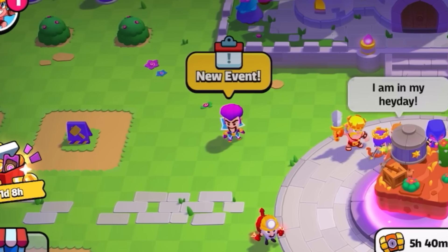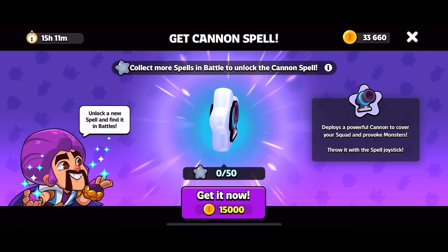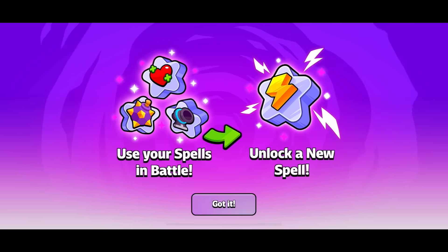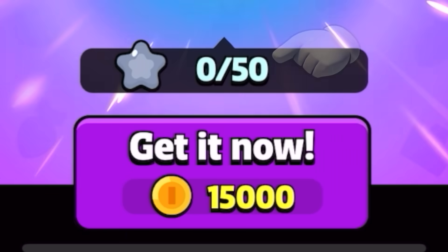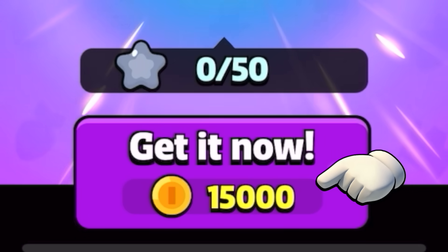Spells are unlocked through time-limited events that can be found when the wizard visits your plaza. All you have to do to unlock the offered spell is to use spells in battle within the time limit to fill the wizard's number requirement. Or if you have a lot of coins, you could just purchase it for a very high price.